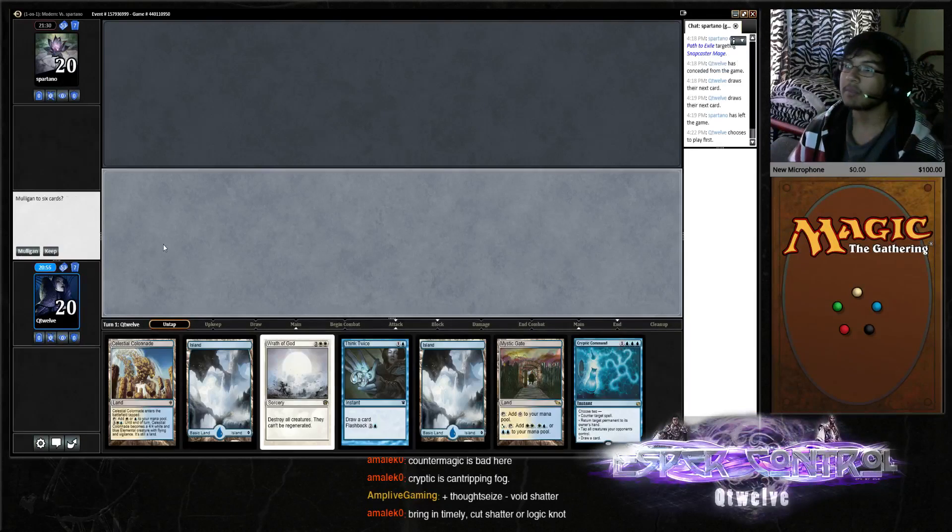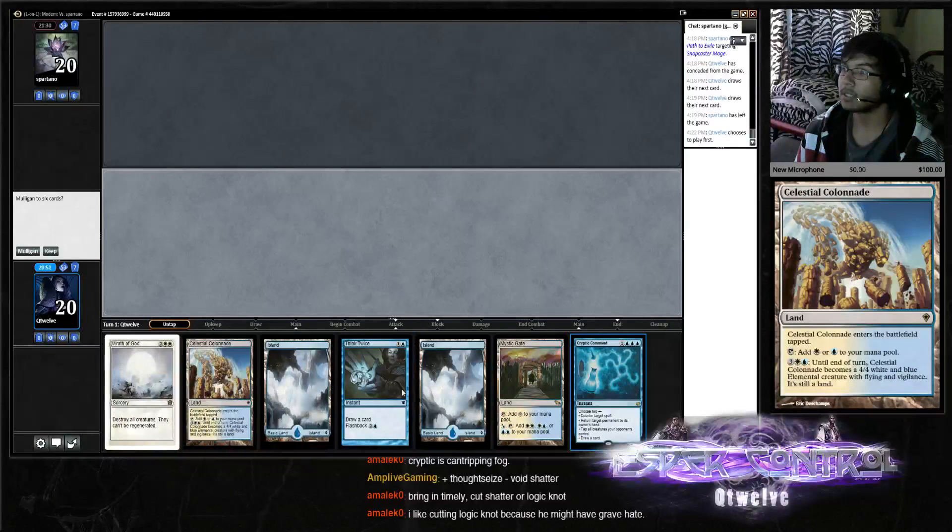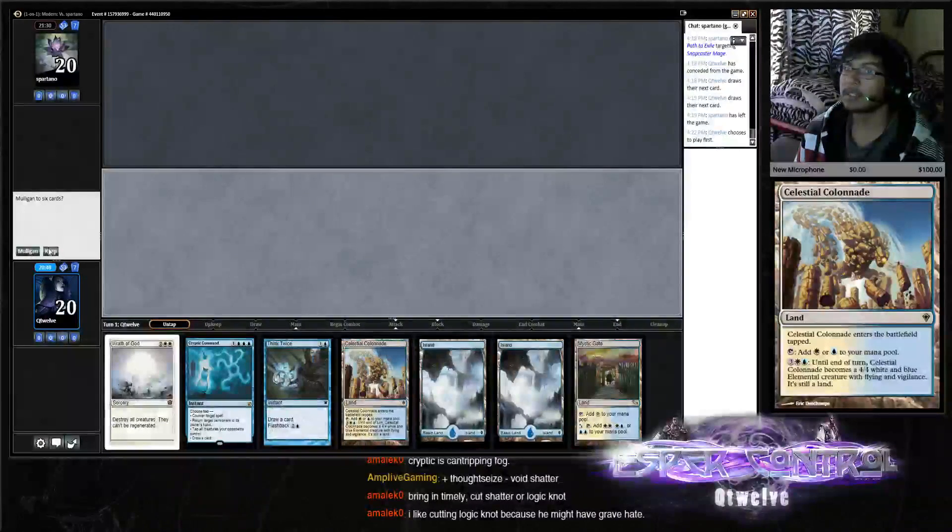Not sure how many Timelies we brought in, but I think it's pretty good. Wrath of God seems good. Select, snap keep — I really like this hand, keeping that.